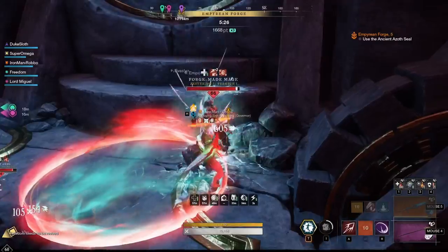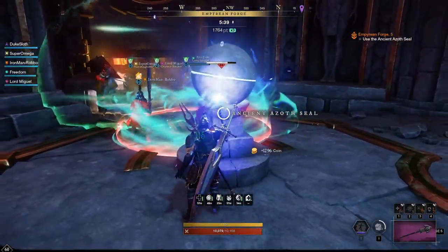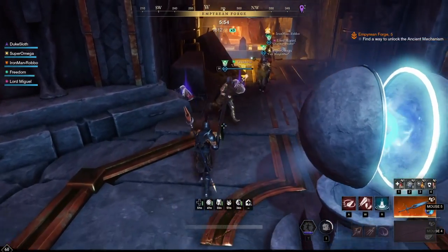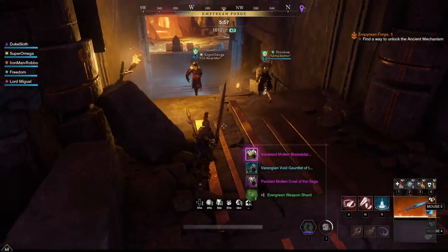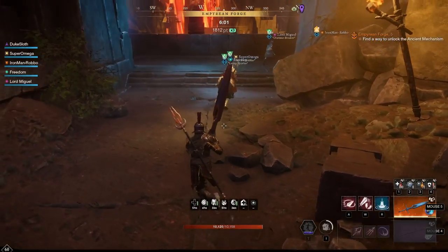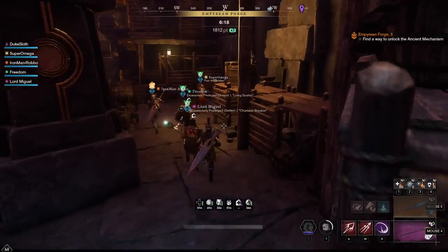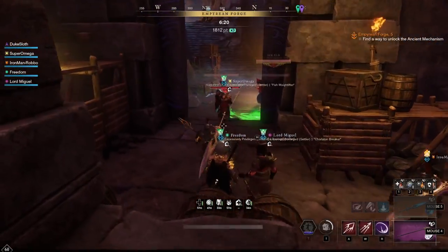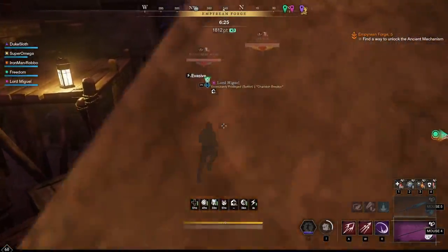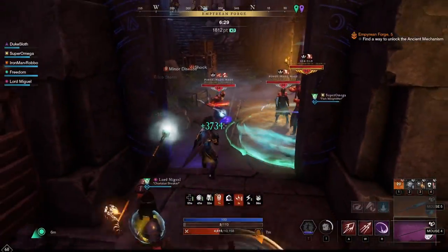Once the cleric is down — again, he's called mage but he is a cleric — you can start activating the orb. One person activates the orb while the rest kill the other mobs, since they aren't much of a threat. Once the ancient Ados seal is fully activated, head over to the other side where you will find more mobs. This is the first real challenging fight in the expedition. We've tried different methods, but generally we found that pulling the mobs away from the initial room itself is easiest.